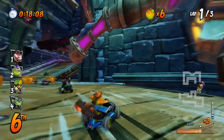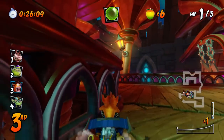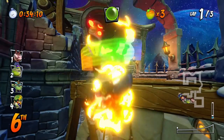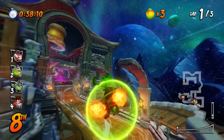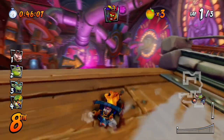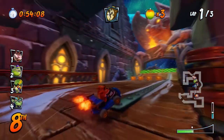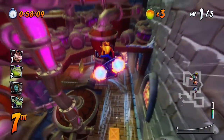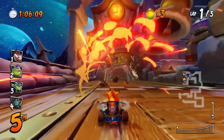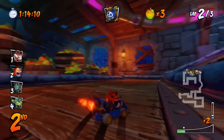It'd be interesting to see if they ever attempted to do a team mode like Nitro Kart had. Oh yeah, I think there's a shortcut on those gears. This is a lot like Cortex Castle in terms of its layout. I got hit right before the boost and I'm in last place. There might be a shortcut on the outside, but there are little pitfalls too. I'm catching the competition now — this is like Cortex Castle, there's definitely a shortcut here.